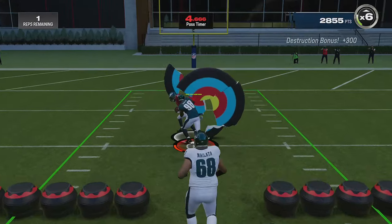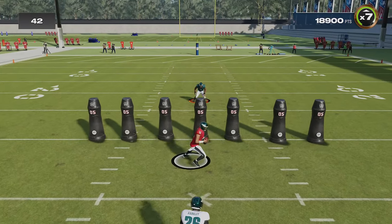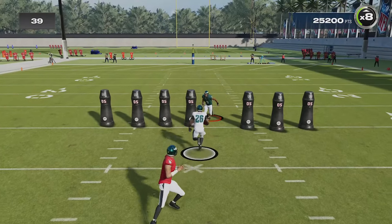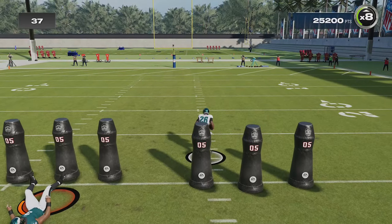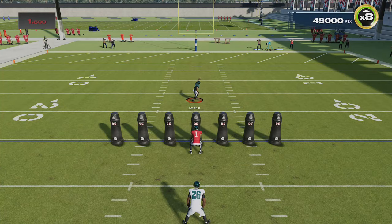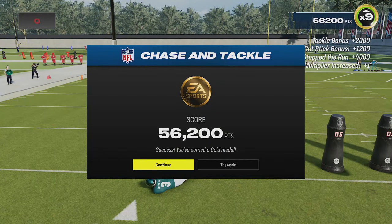Chase and tackle is probably the easiest although it can be the hardest without the glitch. You have to make just about every single tackle for no gain to get gold, and you will often make a good play on the running back only to see the game screw you by locking you into a broken tackle animation. You can do this legitimately as long as you don't get too many of those animations — I did one just to show that you can use the cut stick, which is probably the best tackling method in this game mode — but if the game is going to cheat you, why not cheat back.